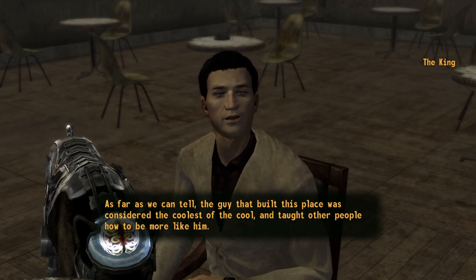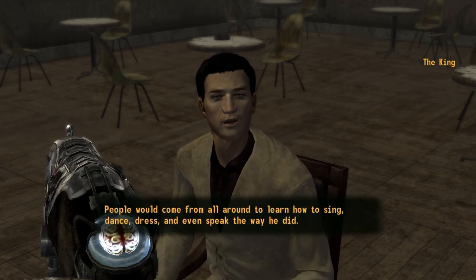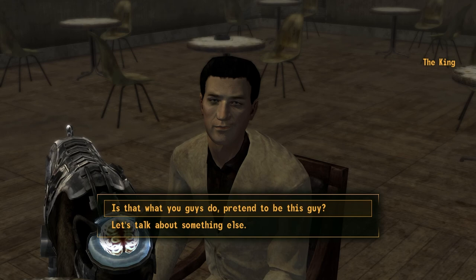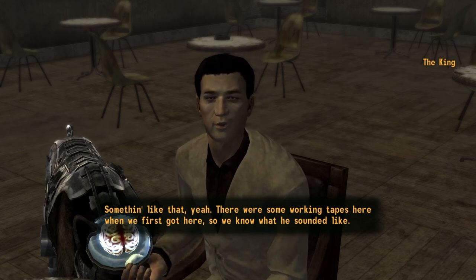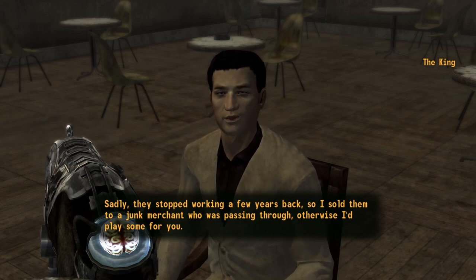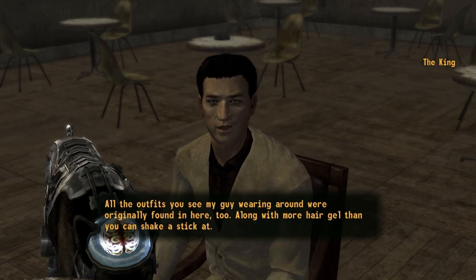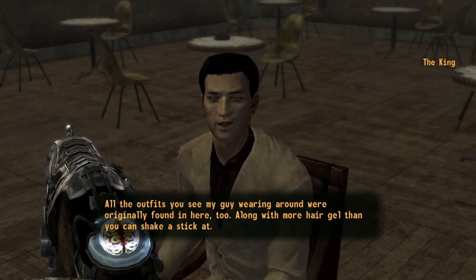If this was as a matter of fact a school, what was taught here? 'The guy that built this place was considered the coolest of the cool and taught other people how to be more like him. People would come from all around to learn how to sing, dance, dress, and even speak the way he did.' Is that what you guys do - pretend to be this guy? 'Something like that. There were some working tapes here when we first got here so we know what he sounded like. Sadly they stopped working a few years back so I sold them to a junk merchant passing through. All the outfits you see my guys wearing around were originally found in here too, along with more hair gel than you can shake a stick at.'